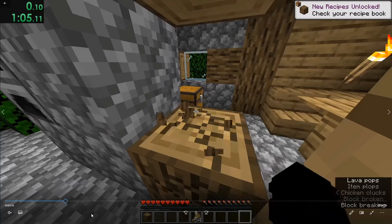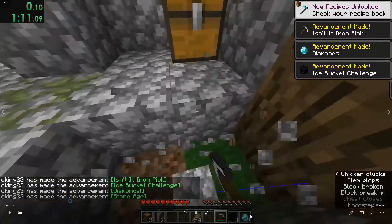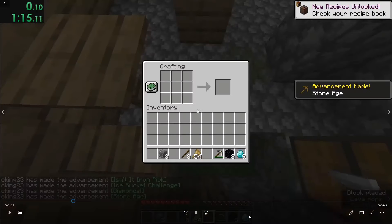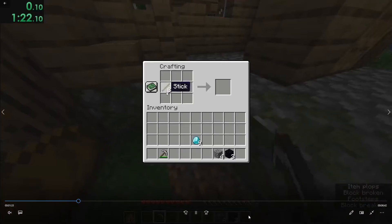Right now, the most insane part of the run — the blacksmith chest. You can hear it in the video, but first I'm like, do I go for full diamond armor? And I eventually decide to right here because right now I'm like, do I craft tools? Nah, I don't. I'll go for full diamond armor.